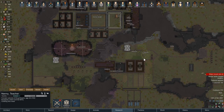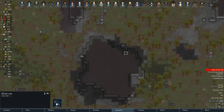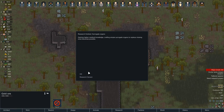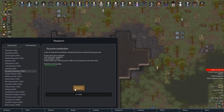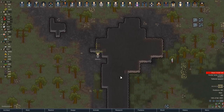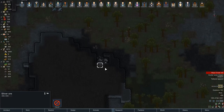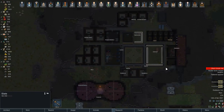We'll get a bulk goods trader fairly soon — I think that was worth spending money on. While I was having a hunt around up here I found some silver ore — I'm going to get that mined out. And up here there's some gold ore — let's get that mined out as well. Why not. Oh, we've finished researching surrogate organs — next let's do go-juice production.